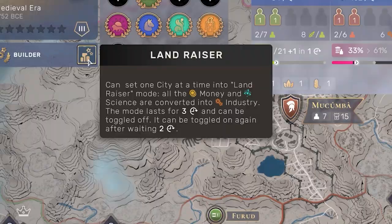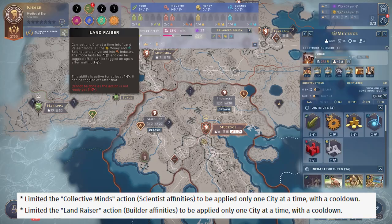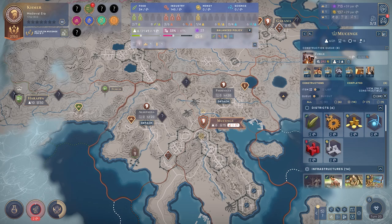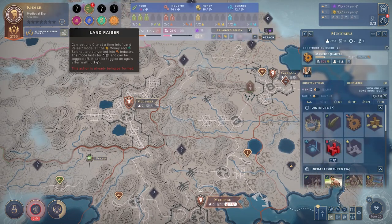In this update, and first and foremost — time cards below — they've fixed it. The collective mind scientist ability and the land raiser builder abilities have been given the same treatment. Now they can only be applied to one city at a time and they have a cooldown. This is massive. On normal speed, it's a 10-turn cooldown, so even if you deactivate the ability, you can't use it again on any other city for another 10 turns.